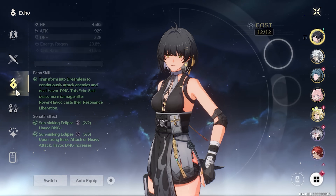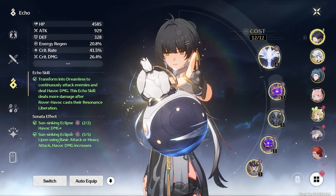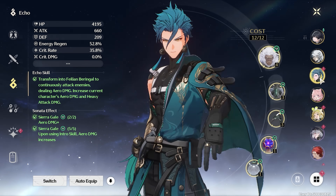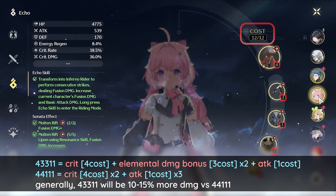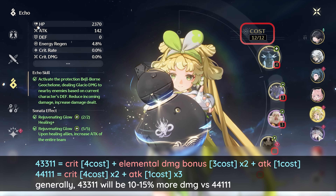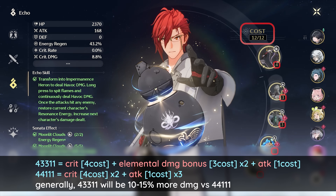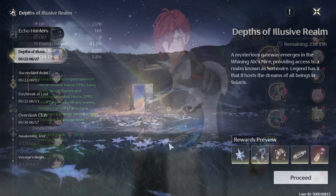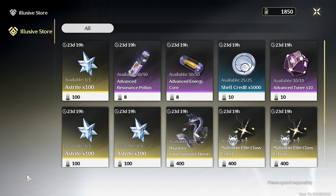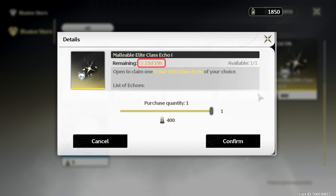My recommendation in the beginning is to focus on getting a usable 5-piece or 2+2 set for your DPS characters. Aim for the correct main stats. While 4-3-3-1-1 is preferred late game, 4-4-1-1-1 is also usable, especially if it's easier to farm the 4-cost boss echoes initially. Remember, you can purchase elemental damage boost 3-cost echoes directly from the elusive realm shop. The shop seems to refresh, so we might get more in the future as well.